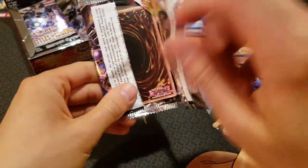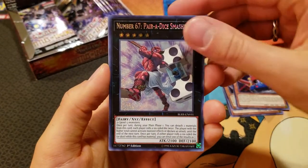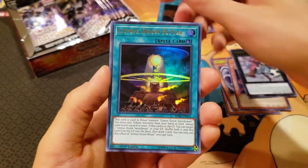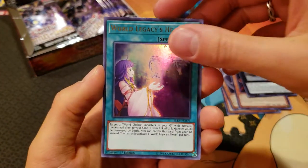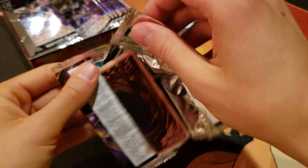Next pack here — let's get that Golden Castle. We have Number 67 Paradise Smasher, Slash Draw, a Litmus Doom Ritual — very cool — a Cyber Larva, and a World Legacy Heart. We have a lot of World Legacy Hearts. I think that's definitely a reprint — it was a common in one of the sets recently.